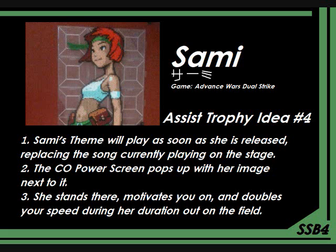But what does she exactly do? While she motivates you on and boosts your morale, it's going to double your player's speed. So while she's out, your character will be able to run around and move around the stage twice as fast. And it applies even if you're already using an item that doubles your speed — it's just going to double that. Basically, she uses her CO power tactics of moving her soldiers in longer range by allowing you to move faster while she's summoned.